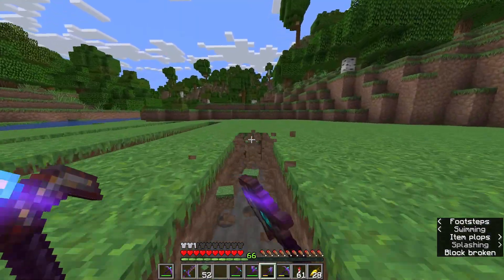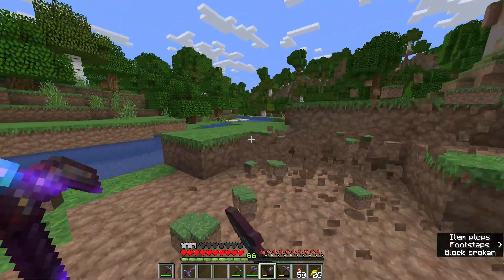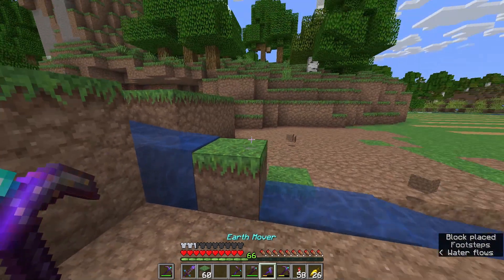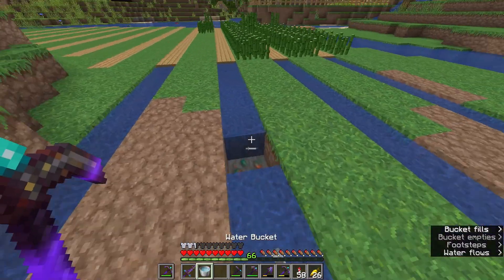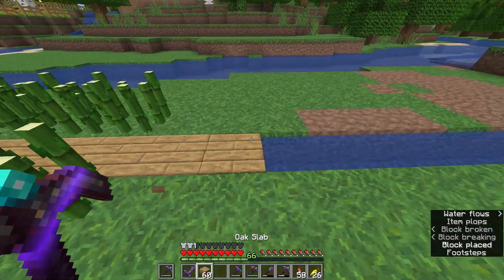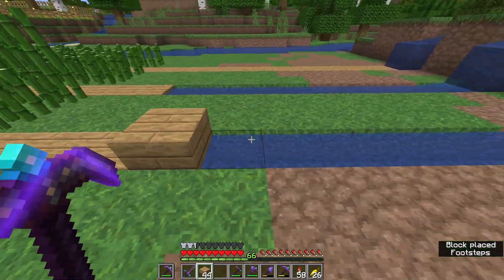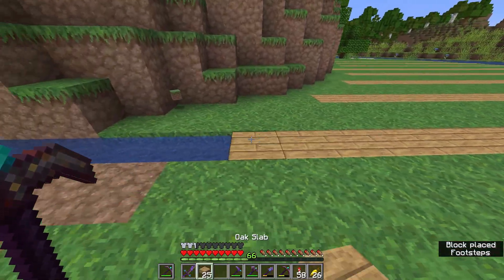Not entirely sure how it'll end up looking, but this is the idea that I want. I do think I want to take the sugar cane out a bit more in this direction. Random fun fact: the amount of time it takes for sugar cane to grow is about the same as it takes for cactus to grow. The only real way to increase how much sugar cane or cactus you get is just to have more of it — so that's just what I'm gonna have to do.